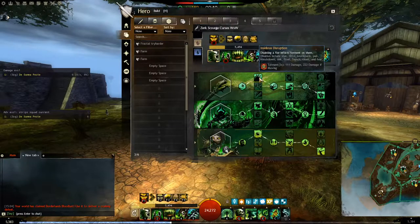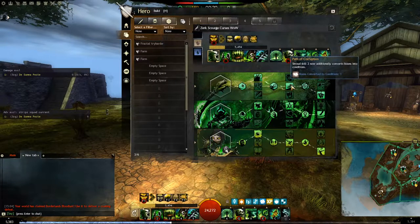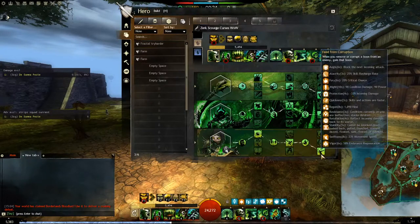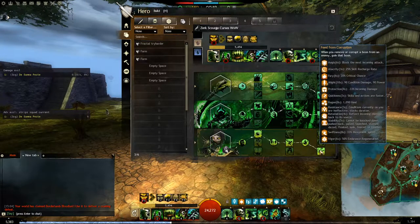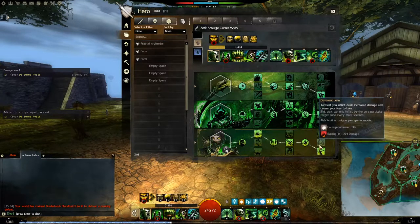And since you have a lot of Disables and Interrupts, I think this is better. Here we have Path of Corruption, which is very strong, since your F2 can now convert a boon into conditions, and this combined with Feed on Corruption gives you very many boons, as you will see if you try it.